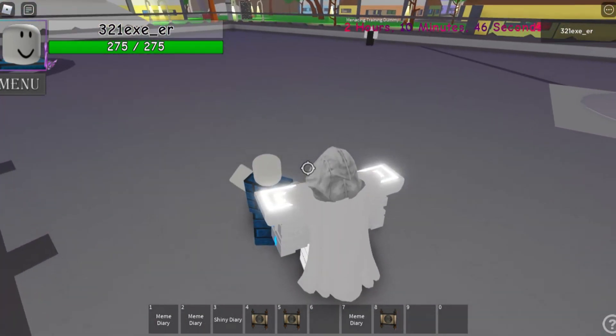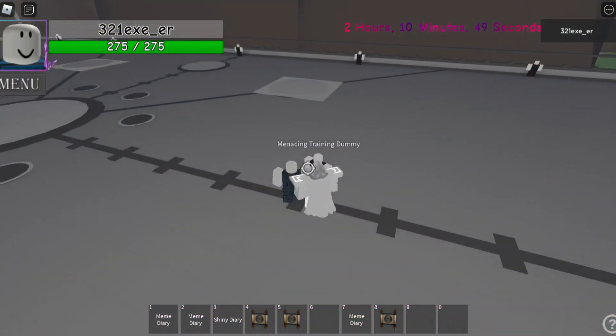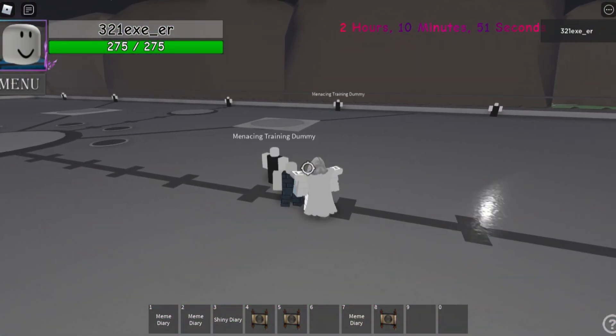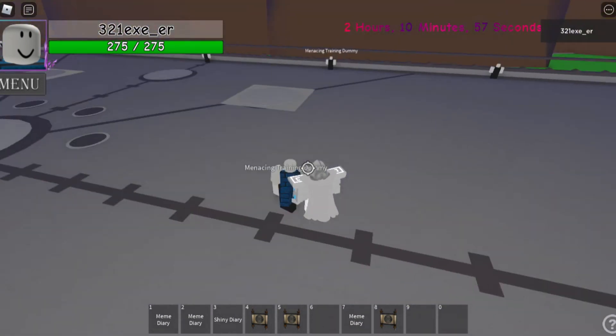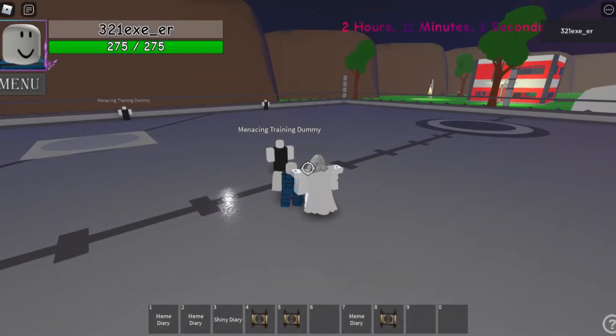Now the next ability is time stop. All you need to do is click F — boom! As you can see, it time stops. I don't know exactly how many seconds, but at least five seconds — you can see the color turns back again. Maybe five seconds, maybe three, I'm not sure.